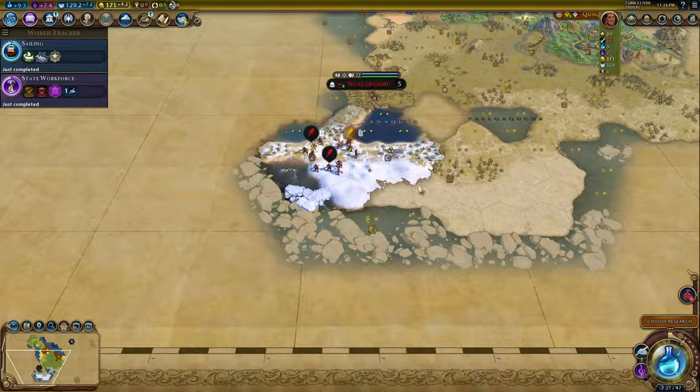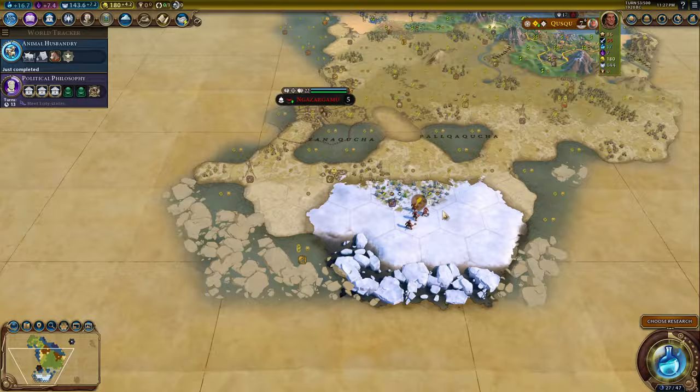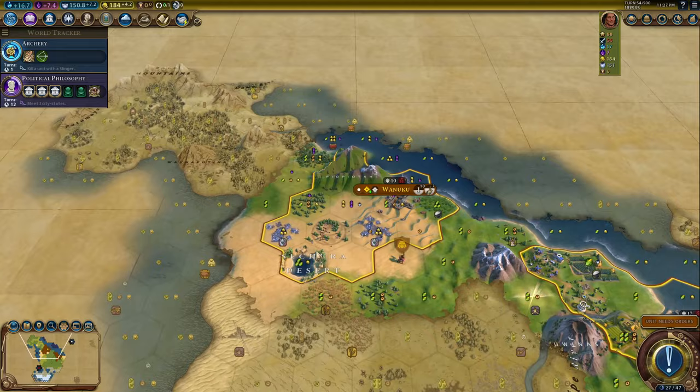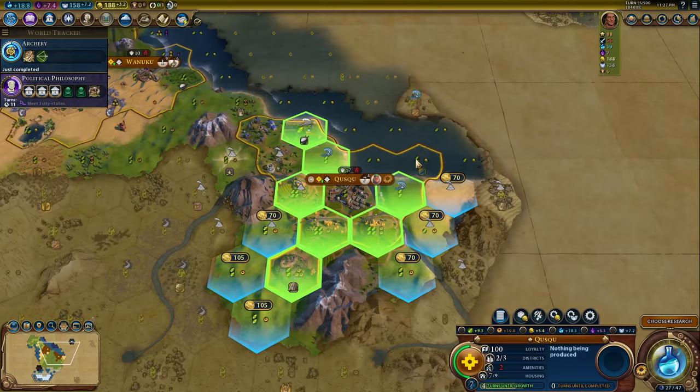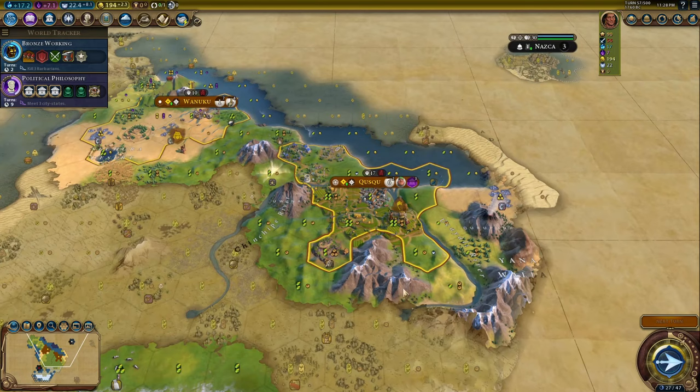Terrace Farms can be built on desert hills, meaning it buffs your desert cities. Petra cities get really good. They can also be built on volcanic soil. And to me, this is the single best tile improvement in the game. You get so much growth and so much production from one tile. This allows you to work a mountain tile without giving up much because this farm is worth two to three tiles on its own. One problem I often hear about Terrace Farms is that you have to give them up for districts, but I don't view it like that. I view it as: if you have flat land near mountains, that's where you start to district. If you have hills, that's where you farm.